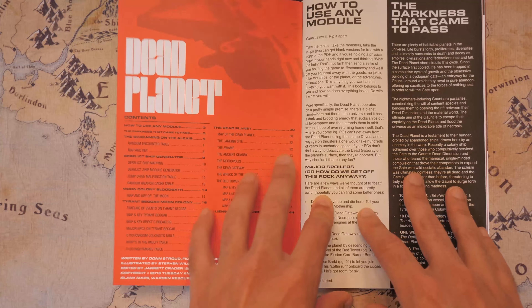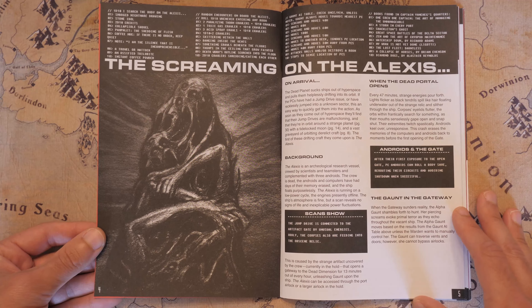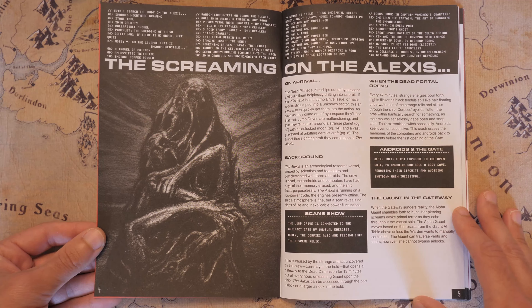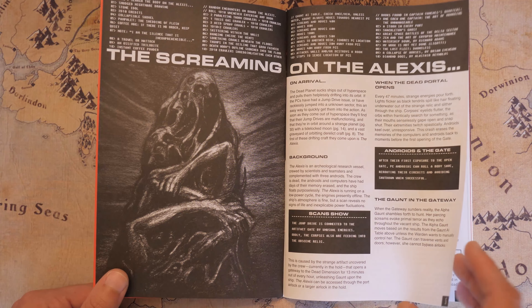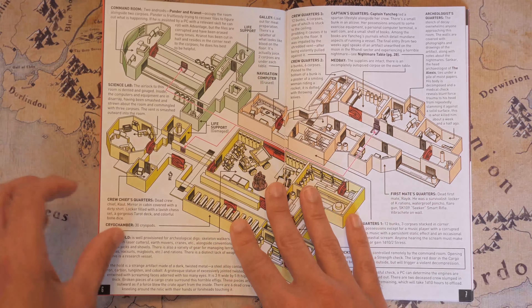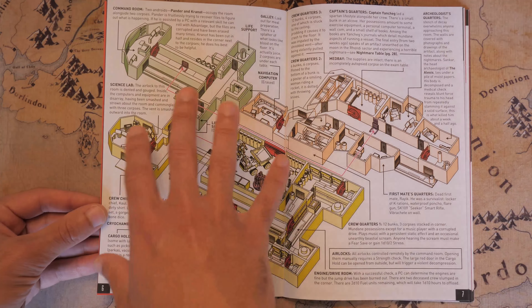The very first module is called 'The Screaming on the Alexis,' and the Alexis is a ship that the players can come across. You're going to have to find a way to get your players to this planet or rather the area where this planet's at. When they actually get to this area or around the planet and the moon, they're going to find that their jump drives don't work — they can no longer go into hyperspace. So the players can actually go into this nice ship called the Alexis, which is going to be the one closest to them.